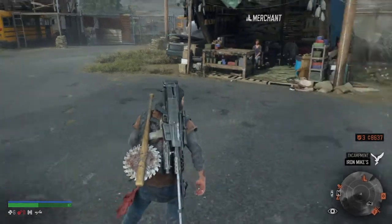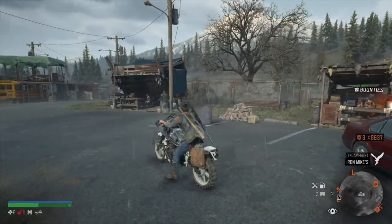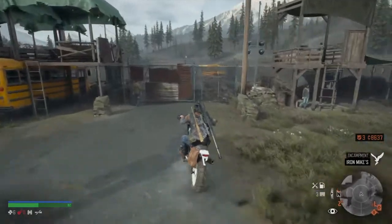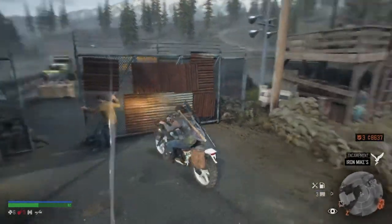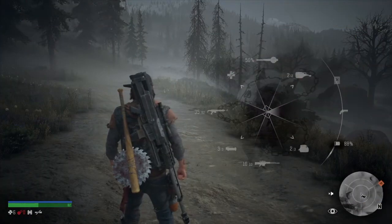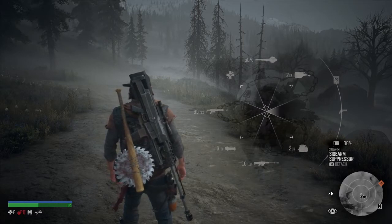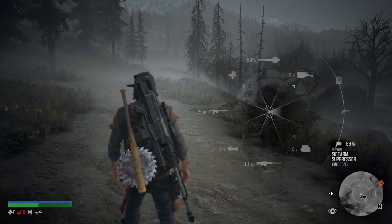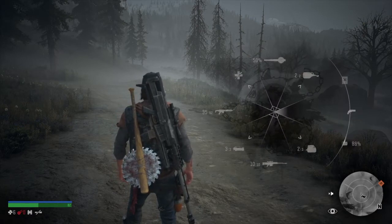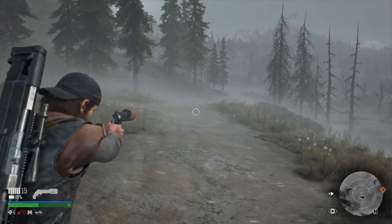This is for new players — I'm gonna show you what I mean. I have equipped the sidearm suppressor. You can see when you put it on the pistol, I'm taking the pistol out and now I'm shooting. Look down at the bottom of the screen and you will see the 88% on the suppressor within the weapon.